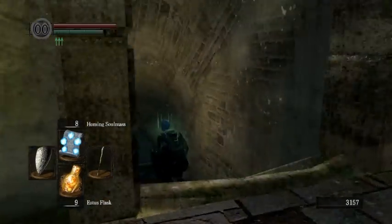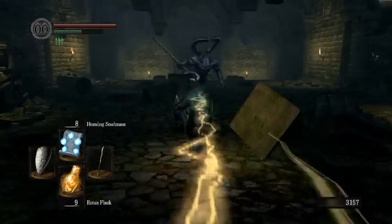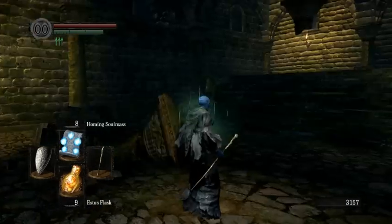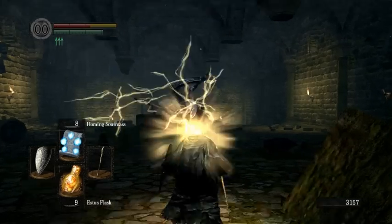For Sif, the most consistent setup is using this Titanite Demon — just two ranged electrical hits. You're supposed to stand at the entrance of the room and you can kind of walk in slowly.